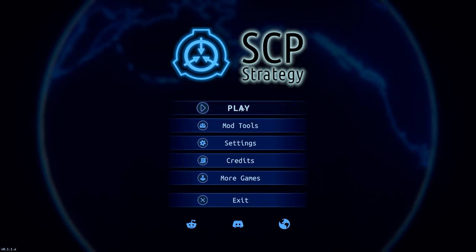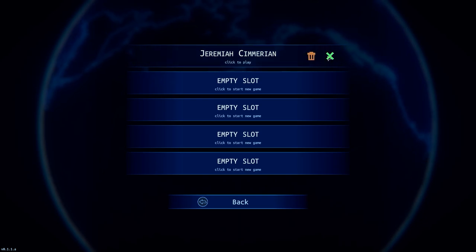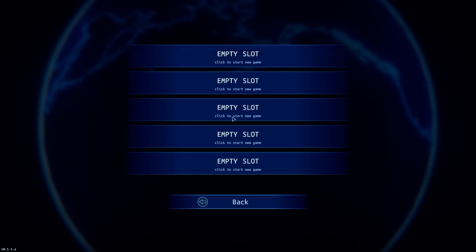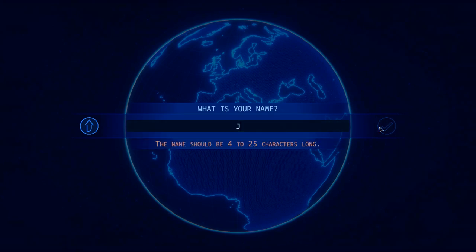This is the introductory screen. You have the play button. I have an old game save, but we'll just start a new one now. The music's nice — relaxing. We'll go ahead and make the character Jeremiah Sumerian, because why not?